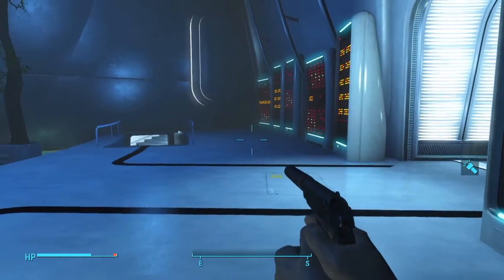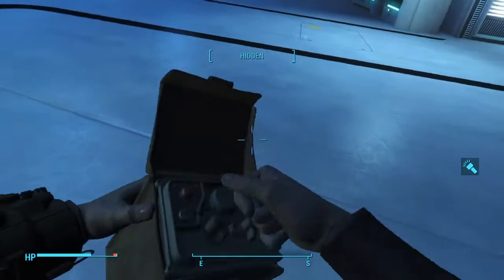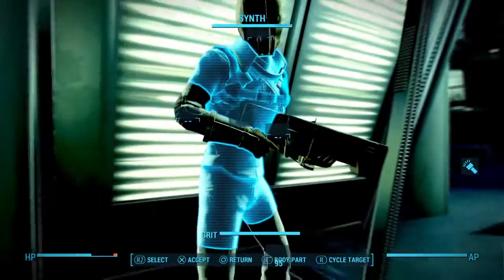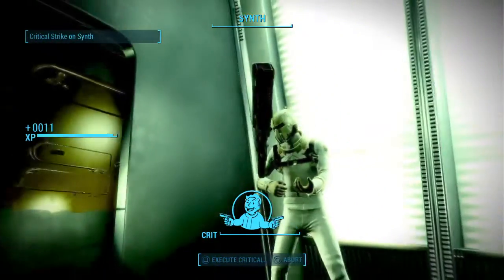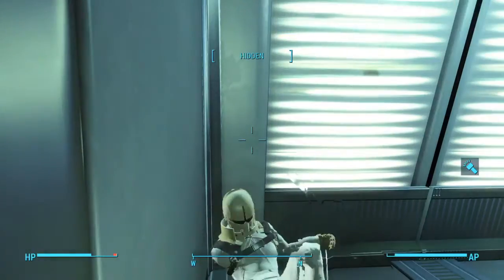Make sure he doesn't see you, and you're gonna need to kill him with like one or maybe two shots. What you're gonna need to do is activate that Stealth Boy — you do need this for this one — and get nice and up next to him. Go ahead and accept that and go critical.